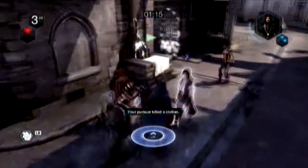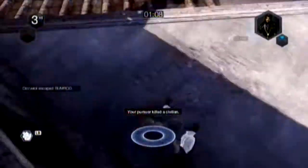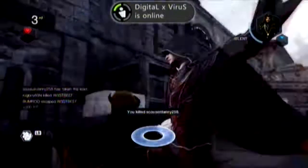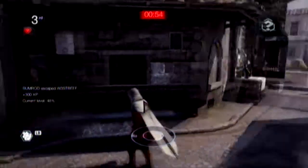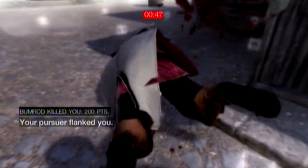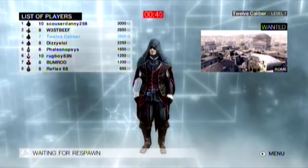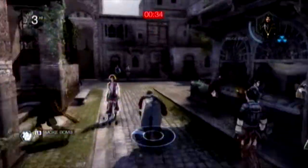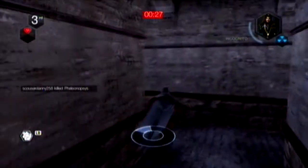We're coming into the last minute now, using the lifts. The lifts are really good and come in very handy — they're scattered about on the buildings. There's my target, the Noble. One thing that can give you away is if you assassinate somebody, the other nearby player will see you and instantly know it's you. That's quite difficult to manage. I think I get one more kill here as we enter the last 30 seconds and the game closes out.